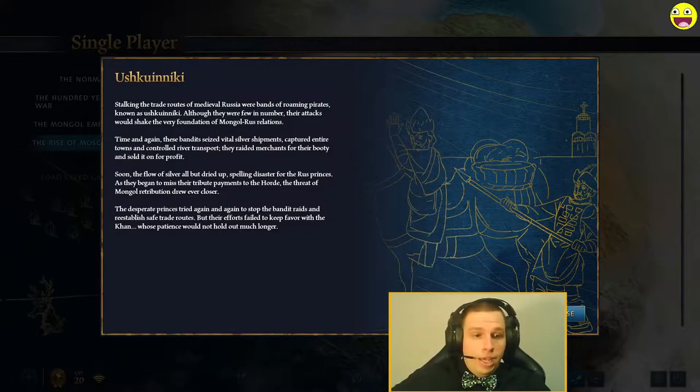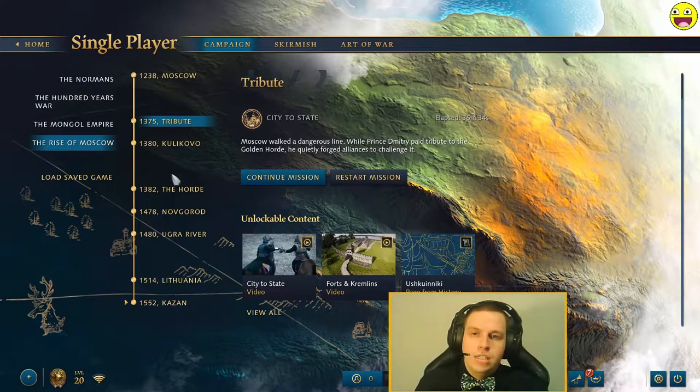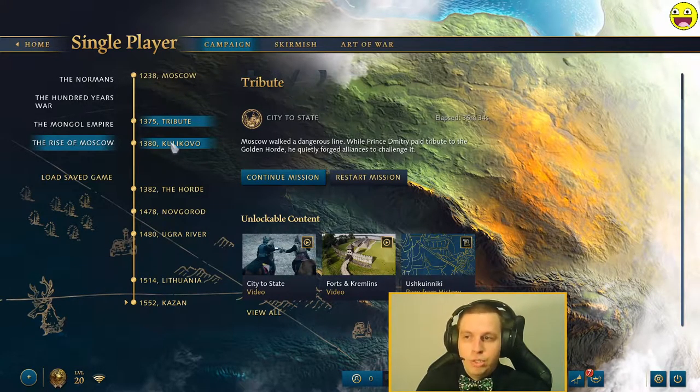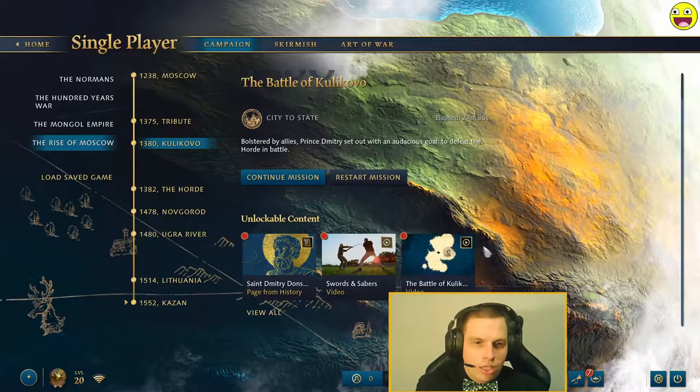As we saw, this was a mission where we had to build cities and stuff, and we were fighting bandits all over the place — they were just spawning everywhere. It was quite difficult to handle them. The Battle of Kulikovo — we saw that one. Let's see Dmitri Donskoy.